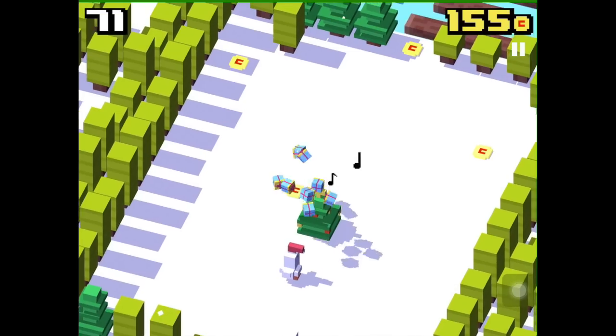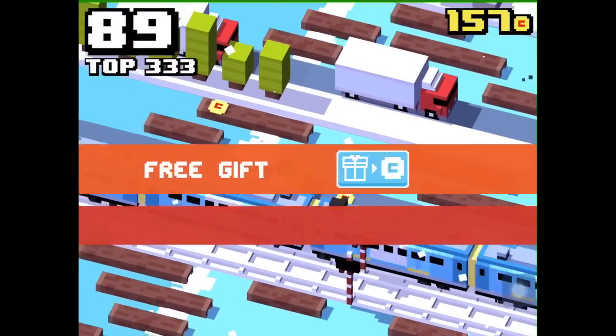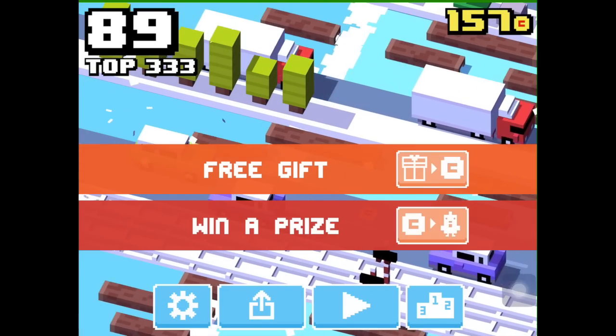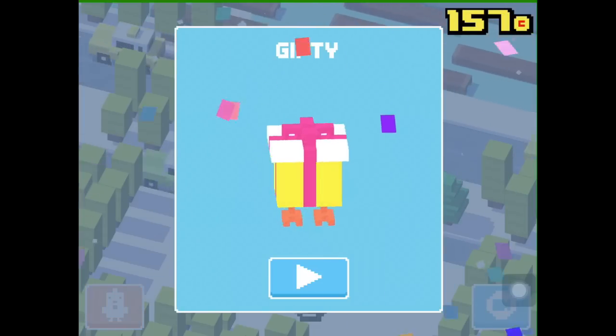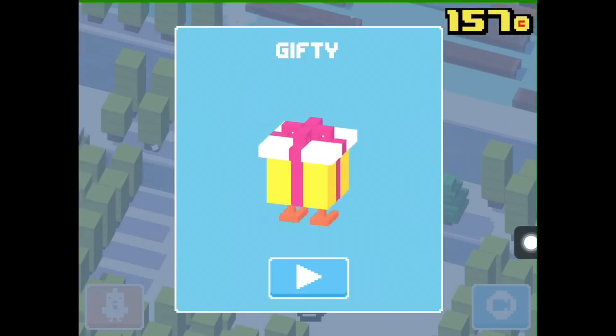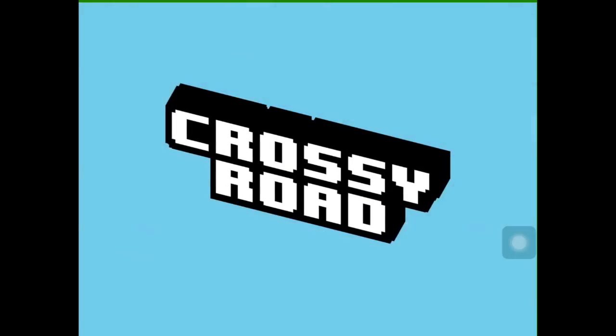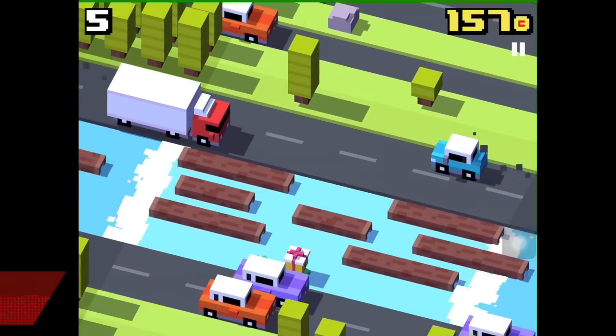There might be a present near the Christmas tree. After crashing near it, you'll unlock Gifty — it's a gift with two legs. It's a present that jumps around.